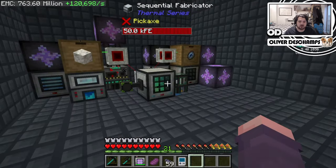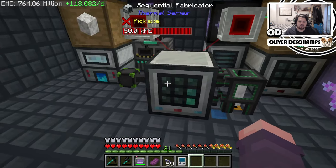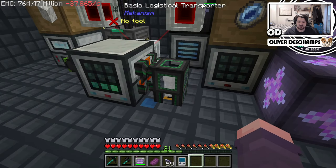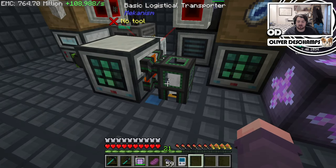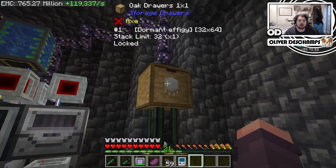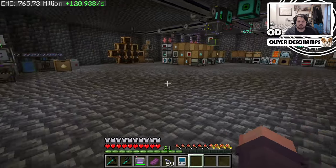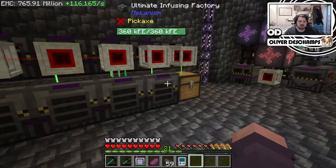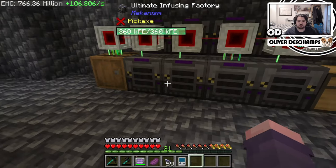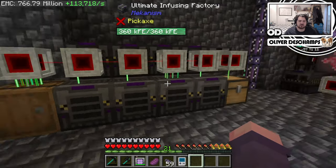We go downstairs now and this is kind of our mechanical area. We've got our latex production over here with all the plastic and stuff, and effigies — because we need effigies for the yellow ones. I have this smaller cube to just produce stone and soulstones, and it is just chugging. This is effigies going out — it's doing a great job. I decided to hook that up to our AE network just so we can see them at all times, which is great.